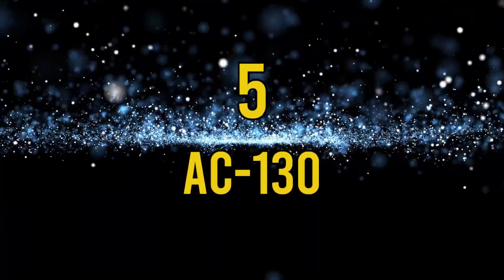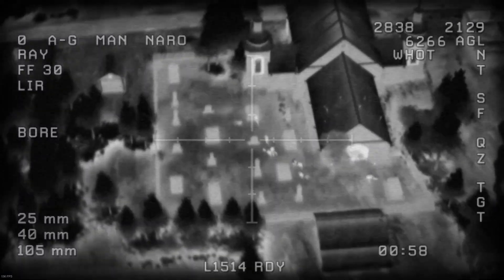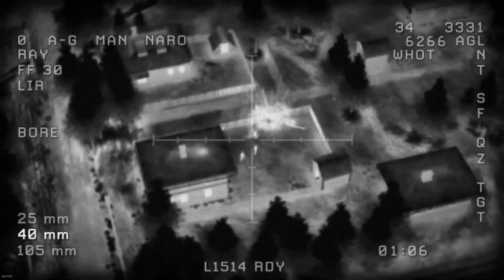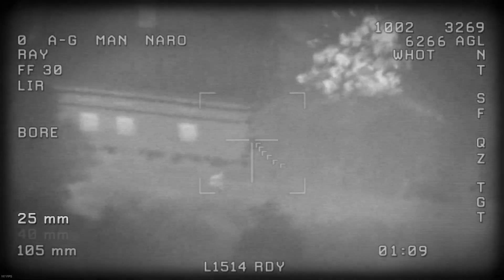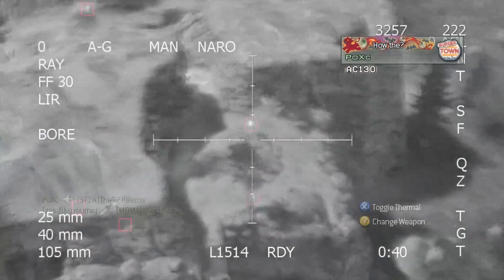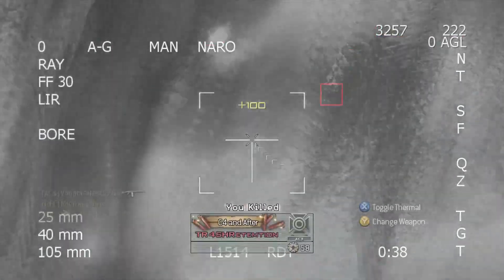Number 5, the AC-130. The AC-130 was first introduced to us in COD 4 in the Death From Above mission, which I put in my Worst COD Missions video. The reason that mission was bad wasn't due to the AC-130 — in fact it was the only good thing about it. We didn't get to control this beast in multiplayer until Modern Warfare 2, and it was glorious.